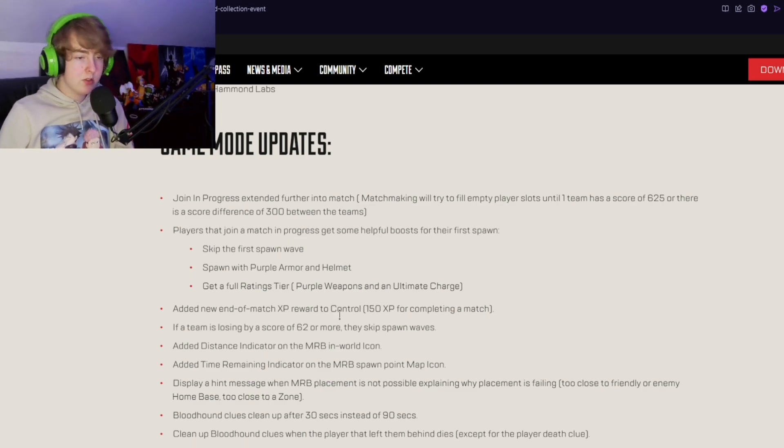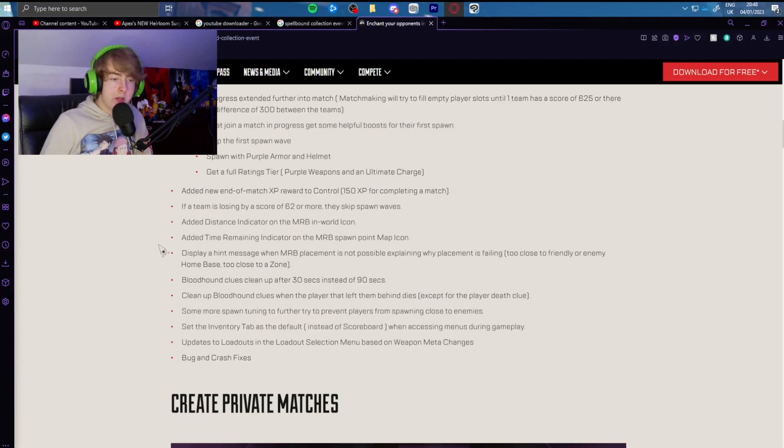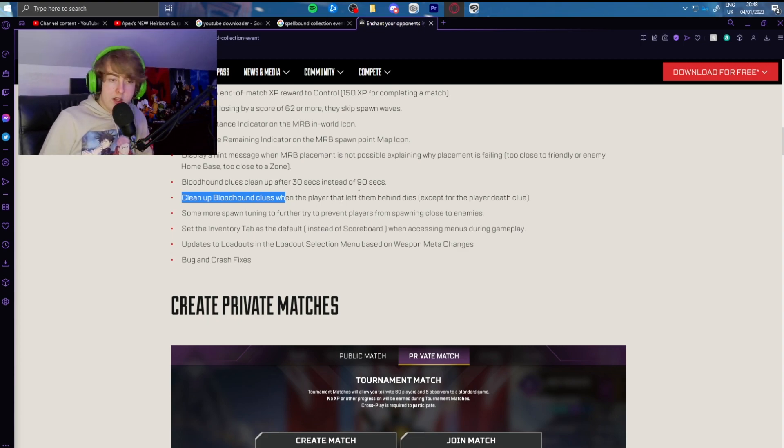It's nice to see the matchmaker trying to fill empty slots if players leave. There's also end-of-match XP added to Control. If the losing team is behind by 62 or more, they skip spawn waves. There's a distance indicator added to the MRB world icon, a time remaining indicator on the MRB spawn point map icon, and a hint message when MRB placement isn't possible. Bloodhound clues now clean up after 30 seconds instead of 90, and also clean up when the player who left them behind dies.